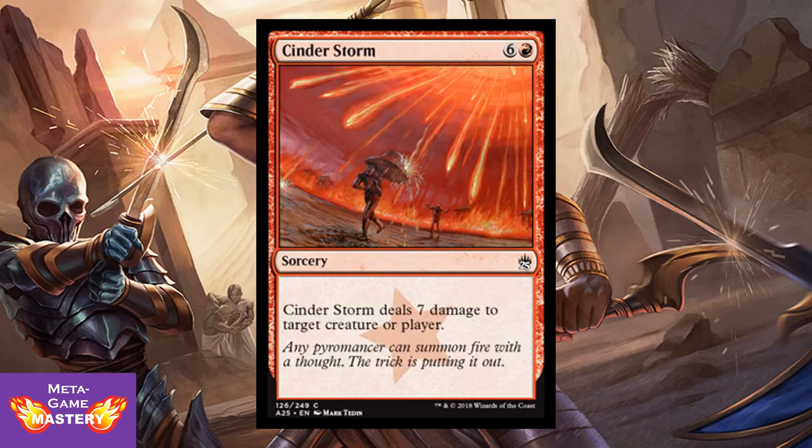Cinder Storm is 7 CMC, 6 colorless and red sorcery — Cinder Storm deals 7 damage to target creature or player. Look at that watermark — beautiful. And if you can pick up a bunch of these, you only need to cast it 3 times to finish off your opponent. I seem to recall there's a Goblin from the recent Commander set — is it Goblin Electromancer reprinted in this set? He's going to really like Cinder Storm a lot.